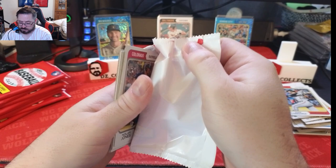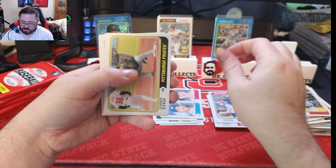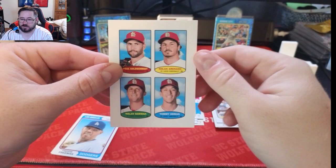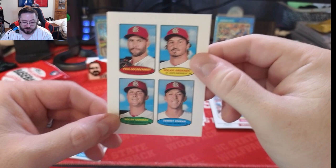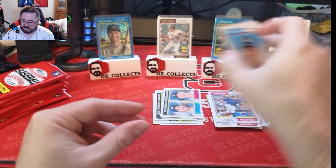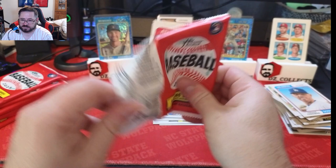Nolan Jones rookie, Miggy, Elvis Andrus, Brian De La Cruz, Tony Kemp — another stamp card! This one's really cool: St. Louis Cardinals with Paul Goldschmidt, Nolan Arenado, Nolan Gorman, and Tommy Edman. That's a very sweet stamp card, great players. We'll put that in the stand. Also got a Freddie Freeman and a Brandon Nimmo.